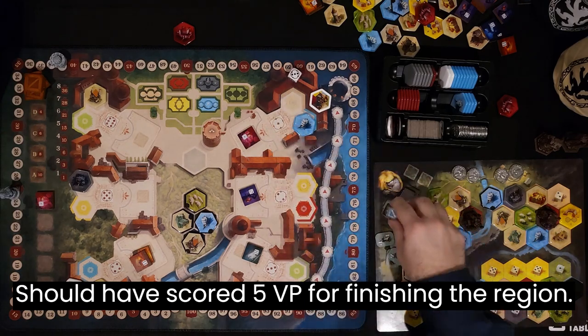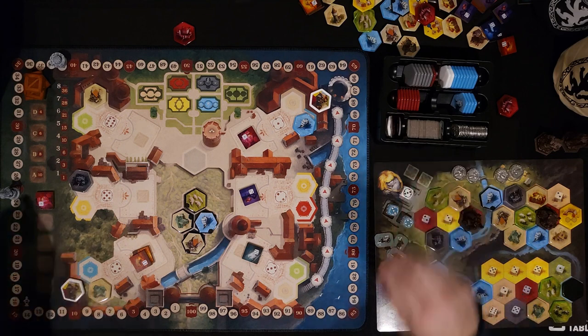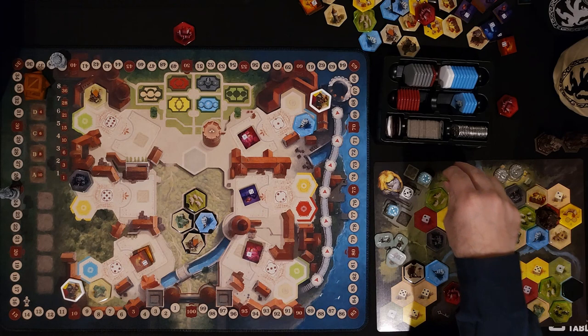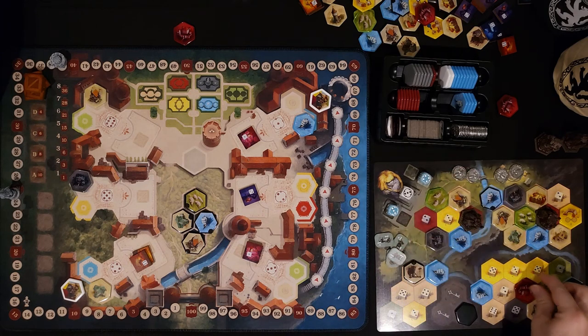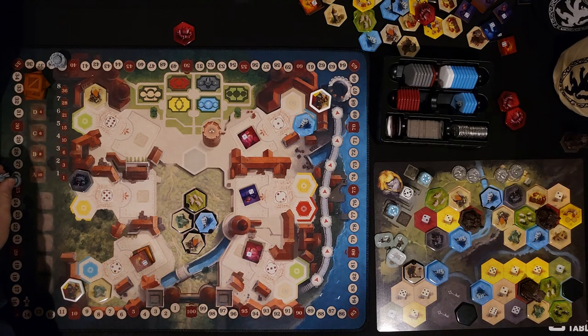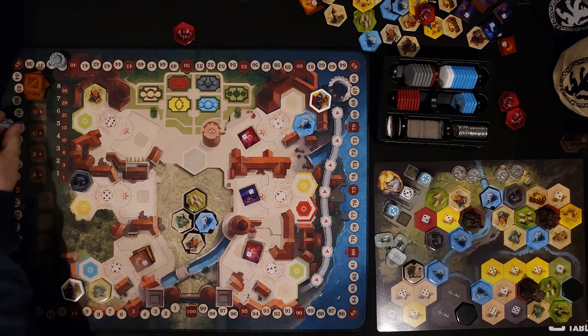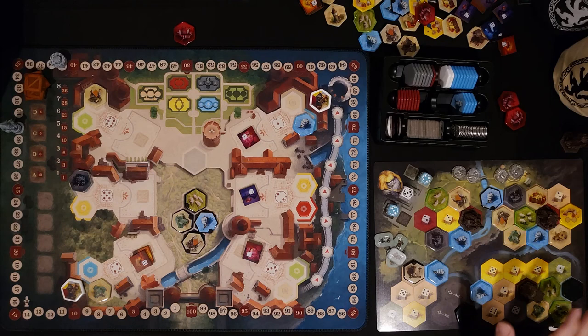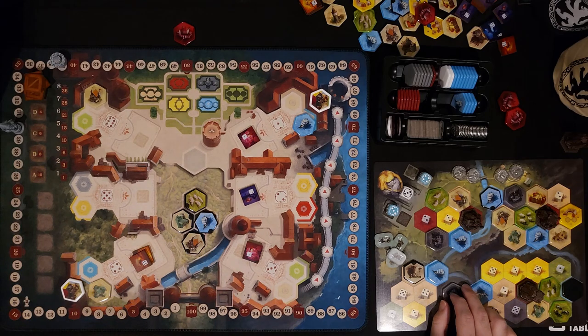Four, a three, and we got a three coming up. I'm going to use the four to place that there, which gives me — one two three four plus one is five points. I get the red action — any dice I want. I'm going to grab this mine as if I had a five.